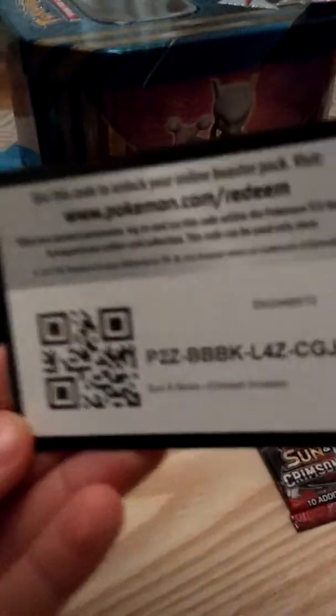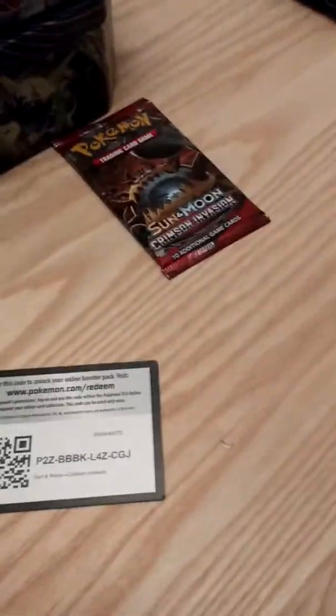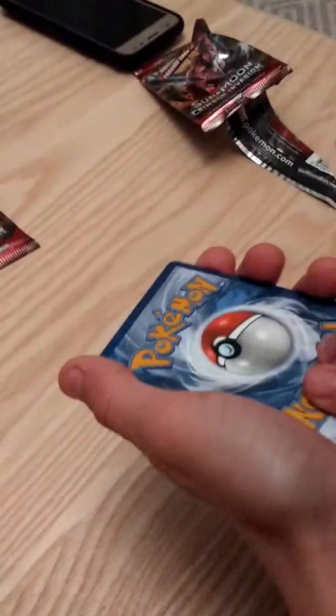There we go — it doesn't matter if this is first, but it's really the final card. Code card — you can show the code card. That's the front, the back is the front. One, two, three, four. Okay, here we go, bend them over.